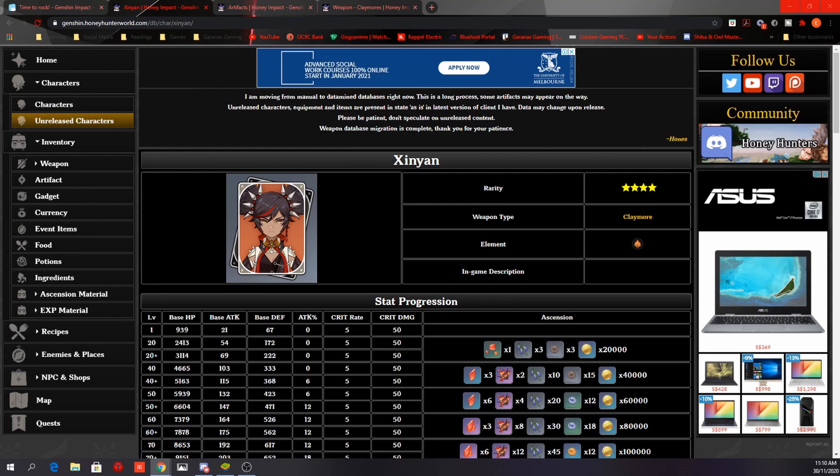That's how I'd build Xinyan with the current information. Of course, everything discussed may become invalid if Mihoyo changes anything on release, so consider these ideas but double-check in-game when the character releases. Join my Discord to discuss more about character builds — link in the description. Like, comment, and subscribe if you haven't already. That's it for today, take care, and have a great day.